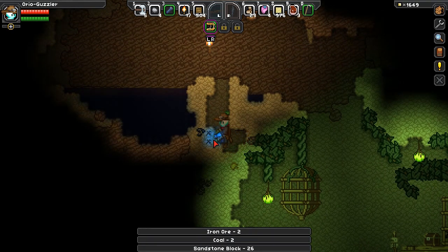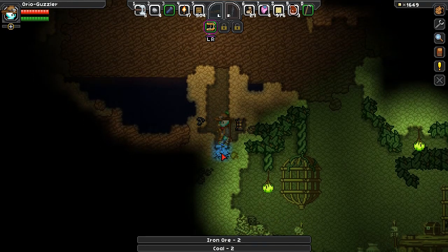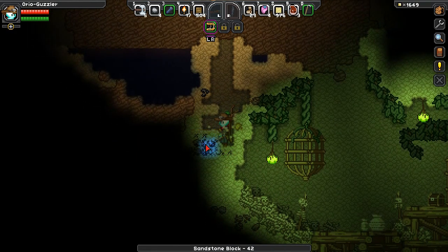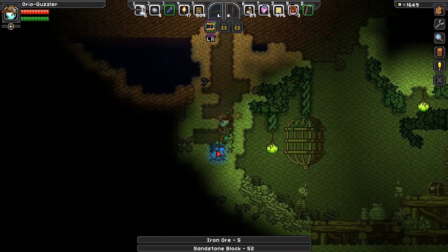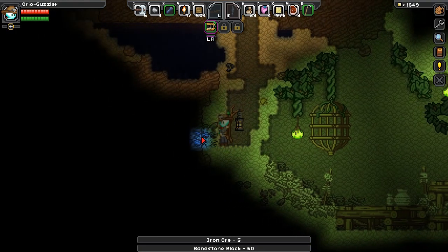We can dig in this way just to make sure we don't fall into a trap. That actually looks like coal. There's the iron motherload — that's exactly what I was looking for. We'll see what treasures are abound here. I'll call this a pretty successful video, I think.